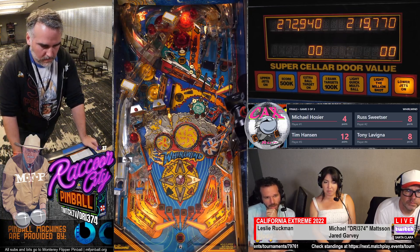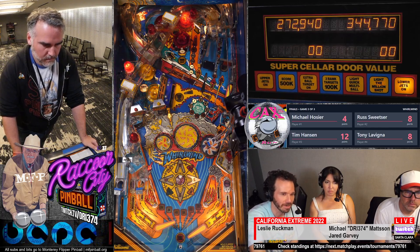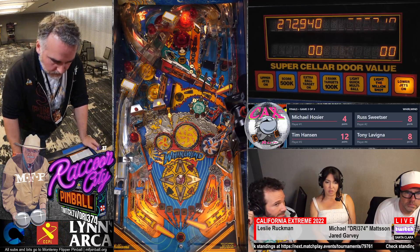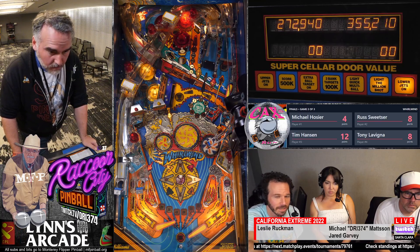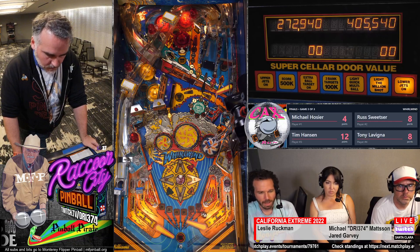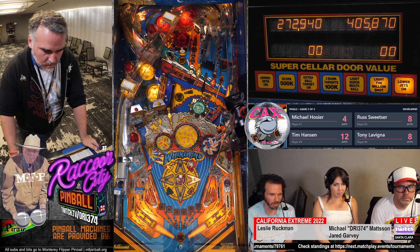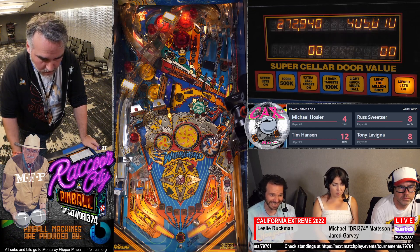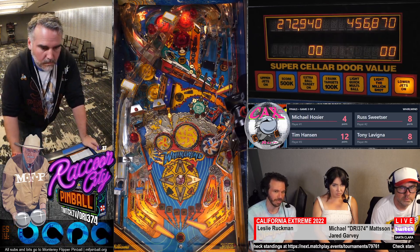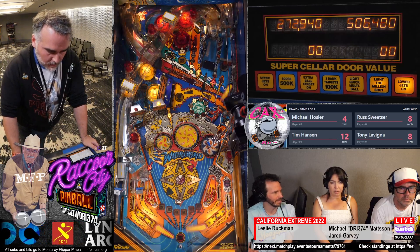It's the in-lane, right? So, Cellar Door — for people who aren't familiar — you see there's two scoops on the left. There's the red one and the yellow one. Cellar Door is the yellow one, which are the awards lit under the score. Usually, depending on the settings, it'll always start your ball, but to relight it, it's either the side ramp or the right in-lane will light it briefly. Side ramp will light it permanently, until you collect it.